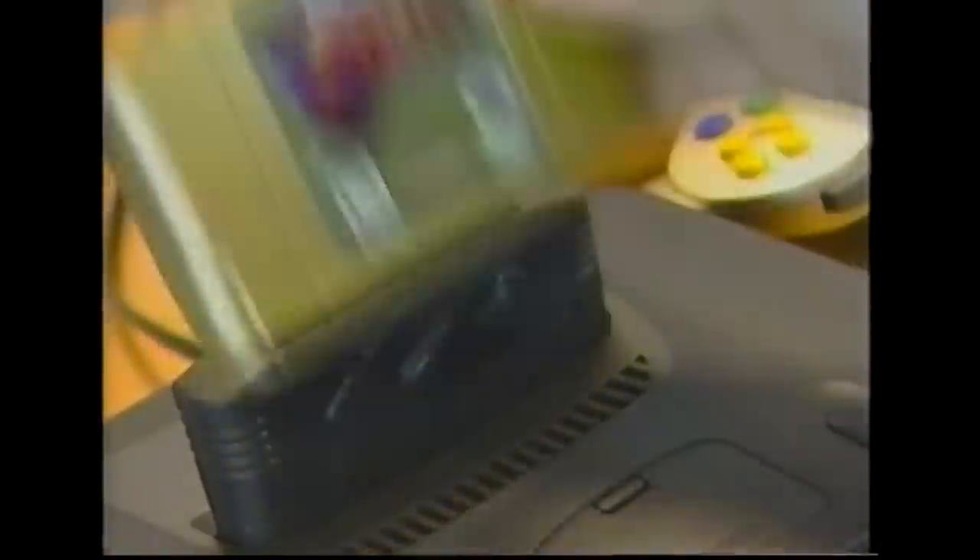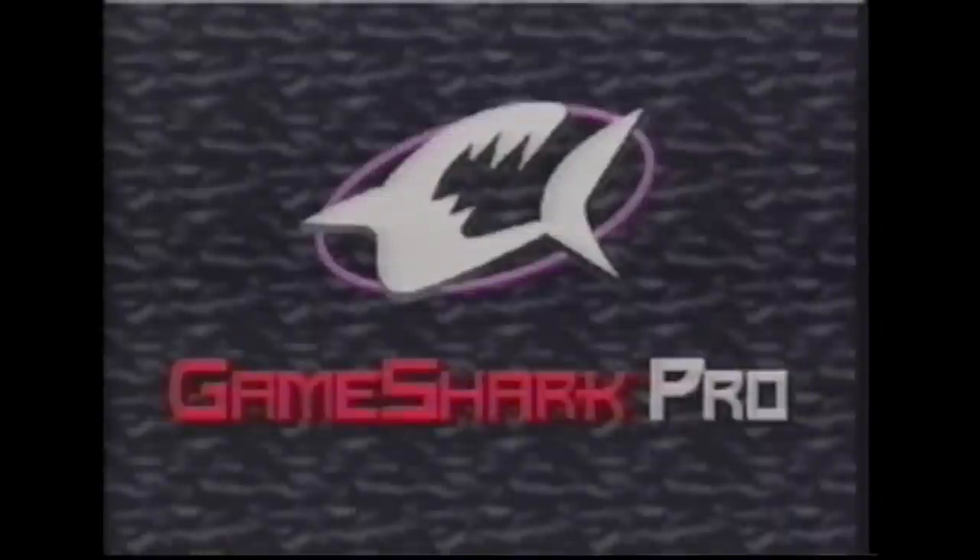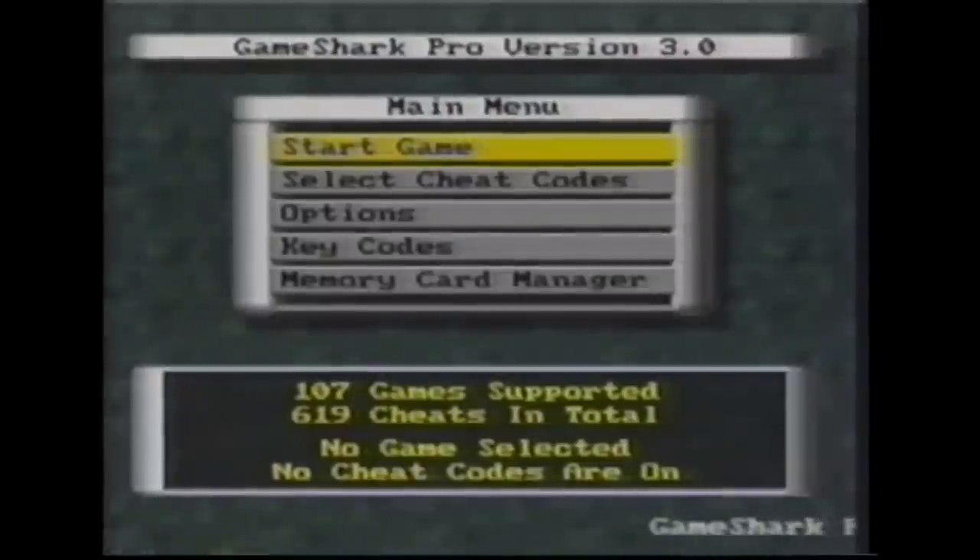Once the key code is activated, turn off your Nintendo 64 system. Remove the GoldenEye setup cartridge and insert the game that required the key code, then turn the system on again. The GameShark Pro's main menu will appear and you can select your codes or start the game.